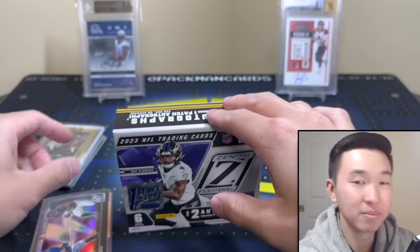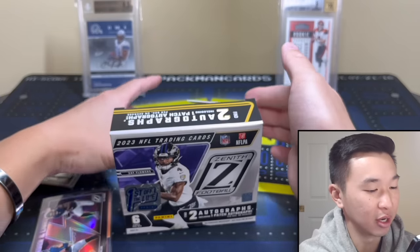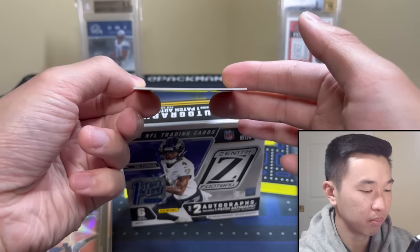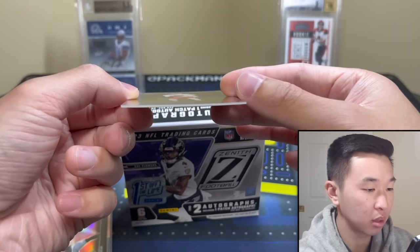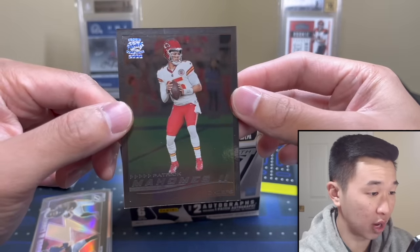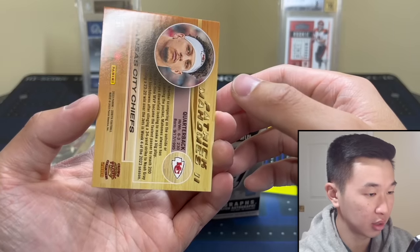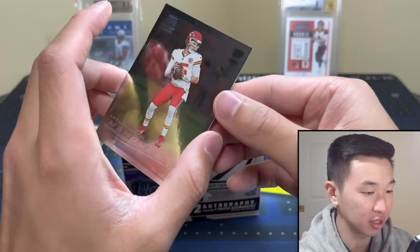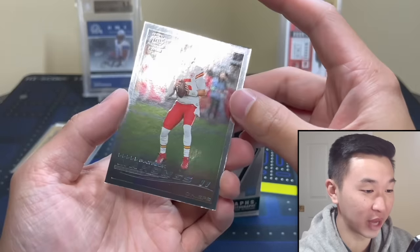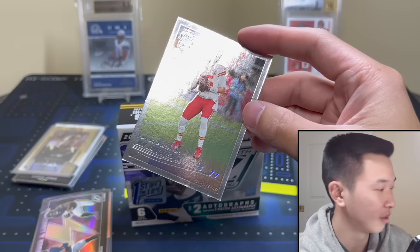Nothing to write home about so far. Last insert — let it be good. The FOTL bonus in theory should replace your odds of getting the other stuff. However, people in our stream told us they saw the other sets too. Mahomes — a nice little Crown Pacific Collection 2000 style look with those older sets I never collected. I collected baseball back then. Ran out of sleeves somehow — miscounted.